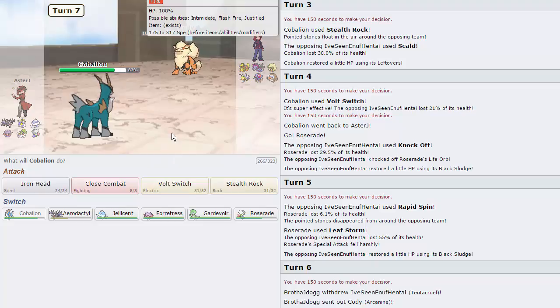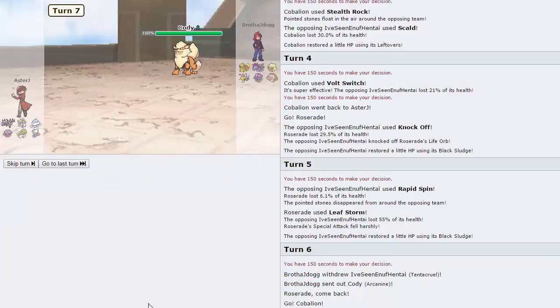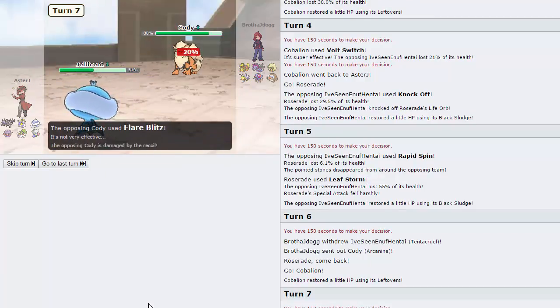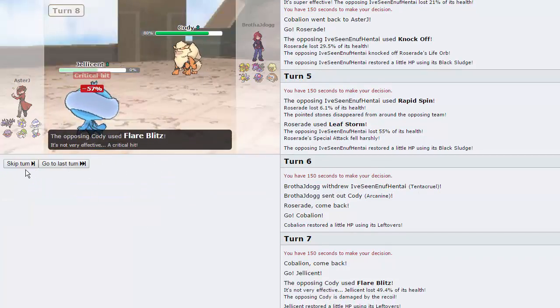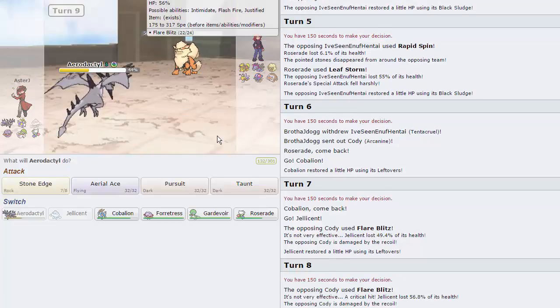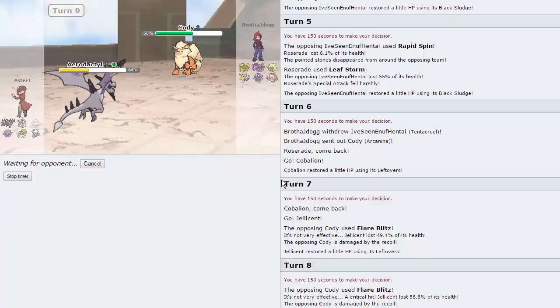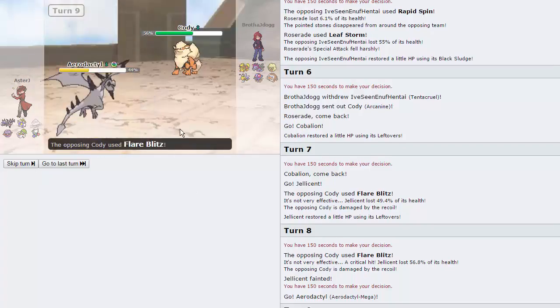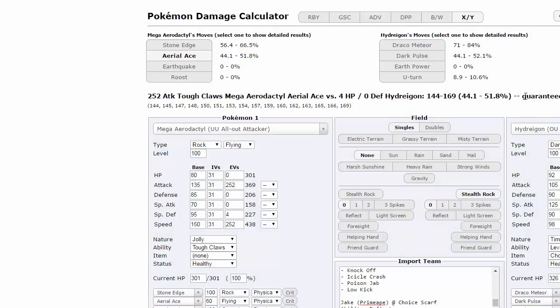Jellicent is the best switch but he could Wild Charge. Going to do it anyway. He goes for the Flare Blitz — whoa, that's Choice Band, no denying that. Going for Recover — he goes for another Flare Blitz and gets a crit, of course. Now there's pretty much nothing I can do other than go into Aerodactyl and fire off a Stone Edge. He doesn't have an Intimidator on his team, so nothing wants to take this Stone Edge. He doesn't have a switch — and of course, we miss. Down goes Aerodactyl. We missed two Stone Edges and he crit a Flare Blitz — one I would have easily lived.